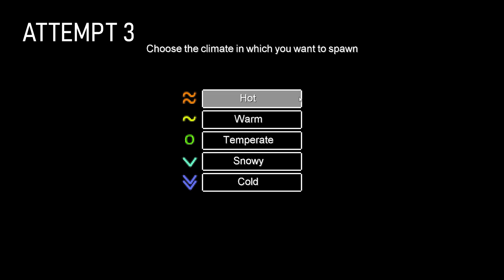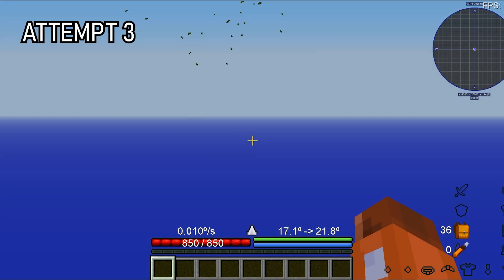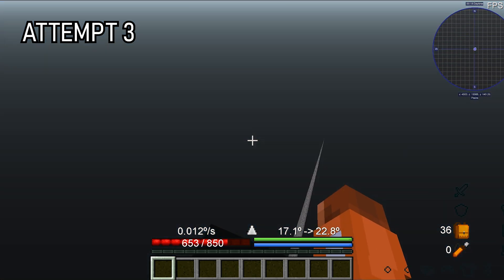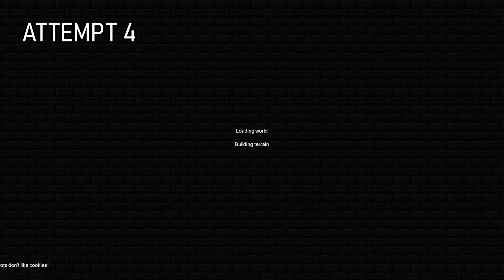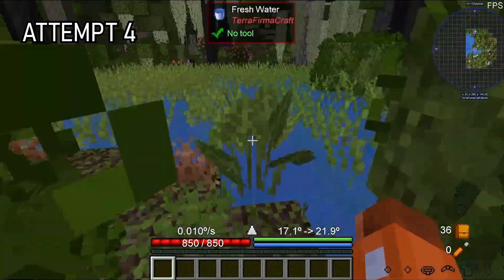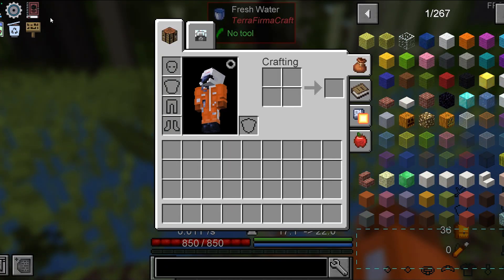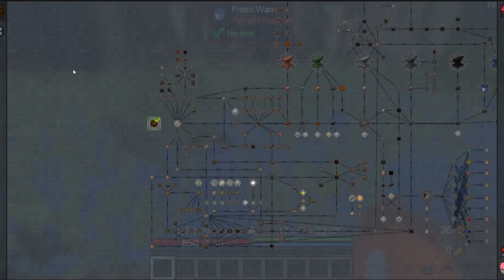Time to load another world and see if I get a decent spawn point. Unfortunately, it looks like the answer to that question is no, but after 4 attempts, I load into a world. I notice that quite a few things are different from normal Minecraft. The most important one is the addition of TerraFirmaCraft, which is a very suspicious mod. It is going to take me a while before I learn all of this.